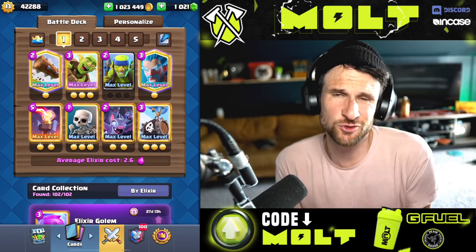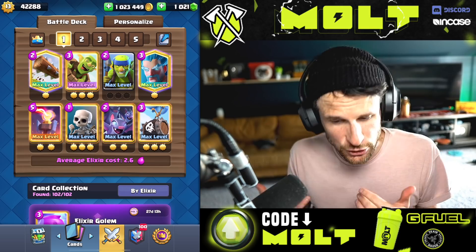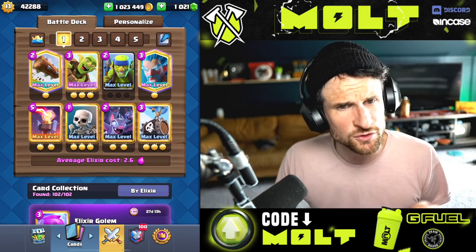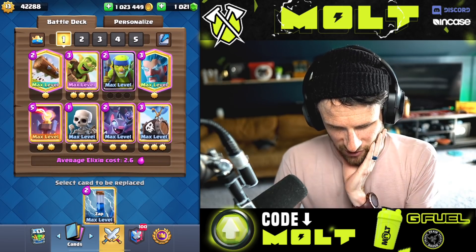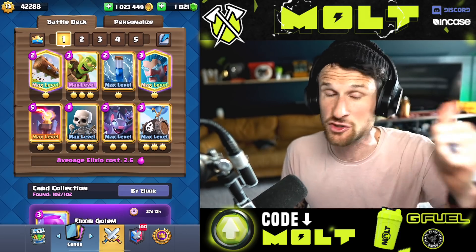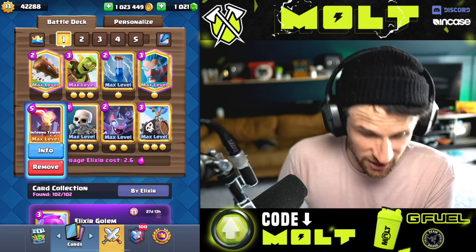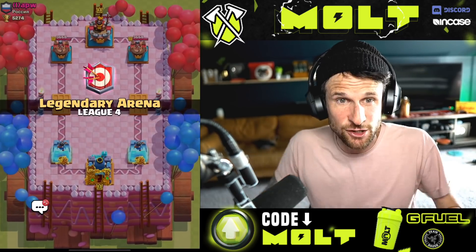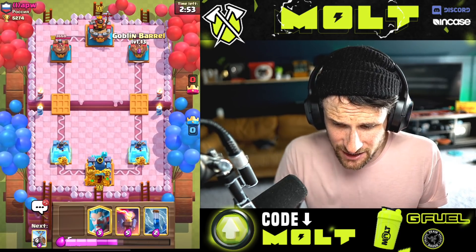I've got the Inferno Tower in here because normally I like to bring Hunter or something like that to deal with Hogs and Balloons. But when it comes to Giants and Golems, especially with the stuff behind them, those don't fare too well. So I'm gonna bring Zap and the Inferno Tower — people do Zap the Inferno Tower, which you need to pay attention to. At 2.6 elixir, this is a cycle deck so I can use the Inferno against a Hog if I see it.